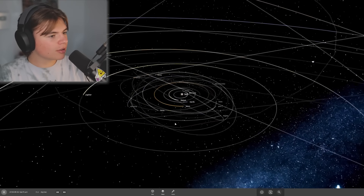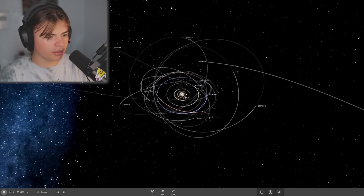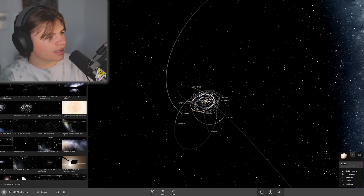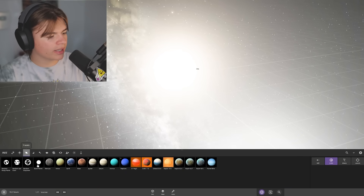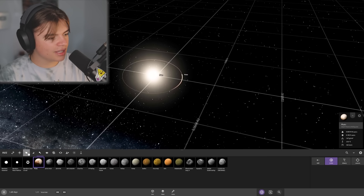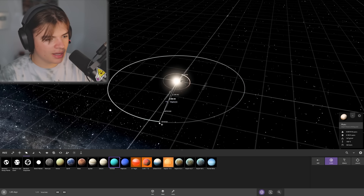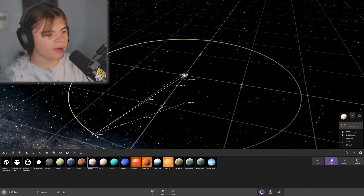Mercury will be at the very end. Here's our solar system right now — Mercury's at the front and Pluto's all the way at the back. We're going to switch them. The best way to do this is to start a new simulation and rebuild it. Here's the sun, and we'll start by putting Pluto really close — right there, very close to the sun. Then Neptune about here, then Uranus, Saturn, and Jupiter.